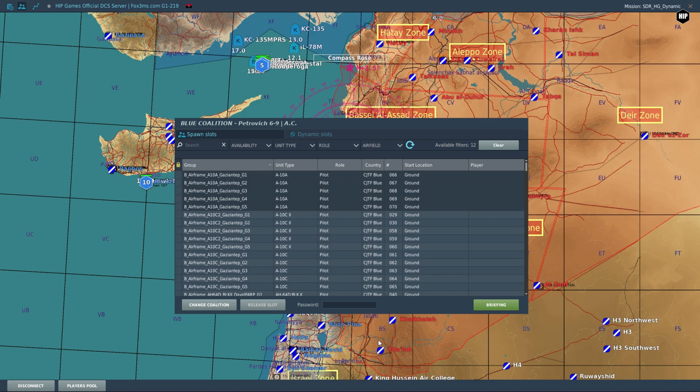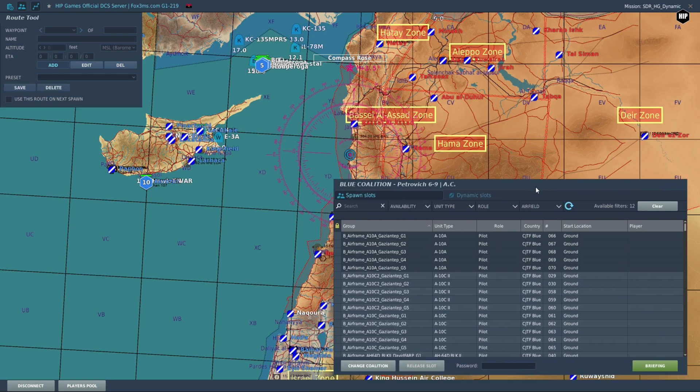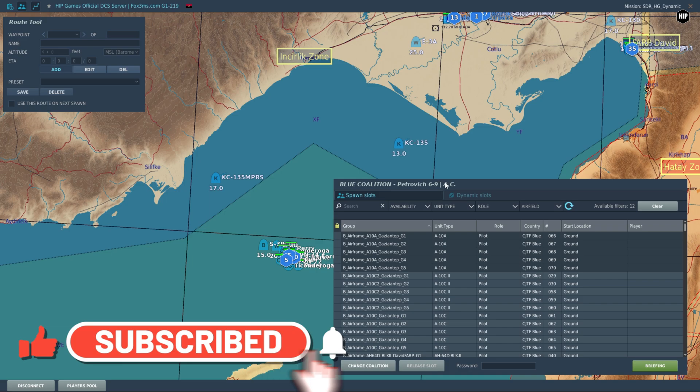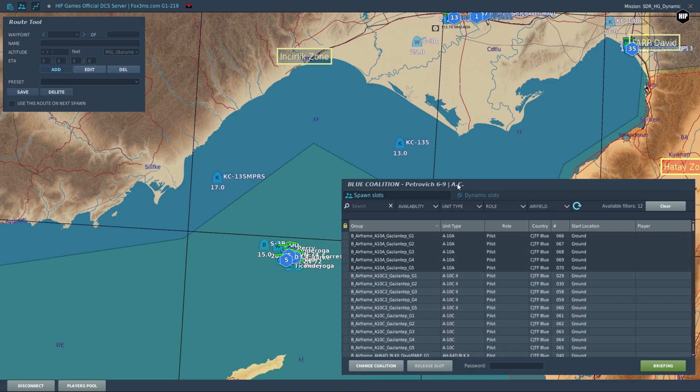Prior to selecting a role, we have to activate the tool on the F10 map. Here we will encounter a familiar window from the mission editor, but now in the server itself. Here we can add waypoints, name them, select the altitude and type, and save a preset for later use.